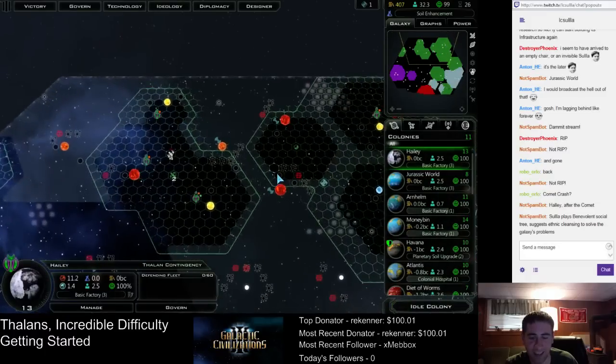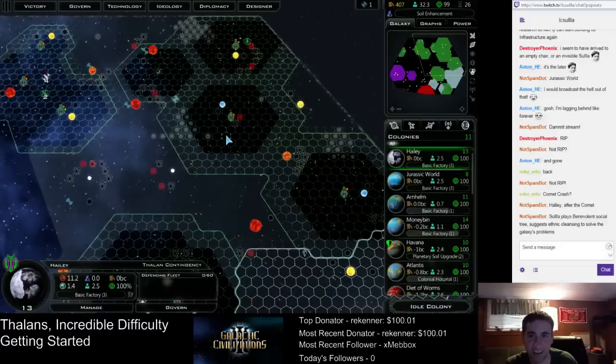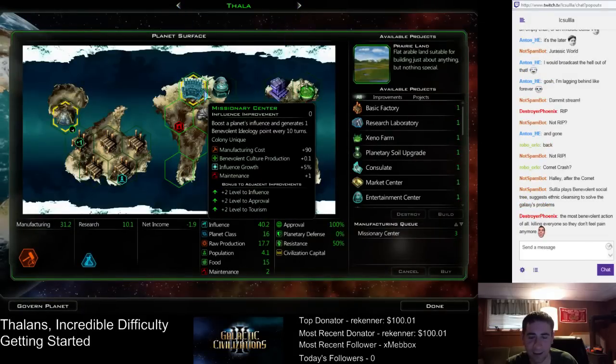You're darn right. Benevolent gives morale bonuses, which lets you be more aggressive in invading other worlds. Anyway, we need to go through every planet because we want to put hives down on every world if we can.